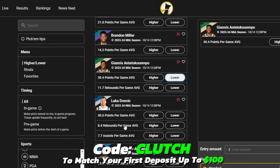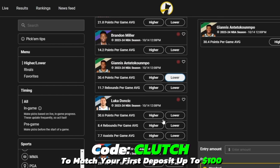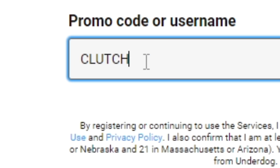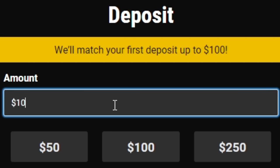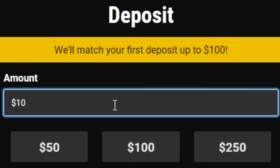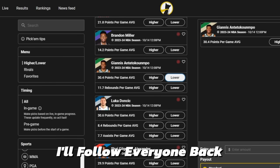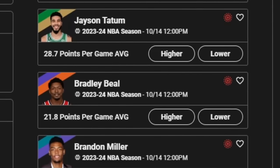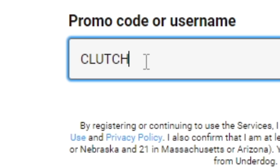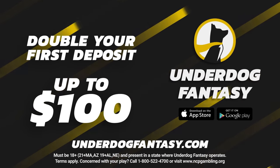Find another player, look at their stat, choose higher or lower, put your entry amount down, and select a payout — it's as simple as that. Sign up using my code CLUTCH to get your first deposit matched up to $100. Your first deposit must be at least $10. Send a screenshot and DM me on Twitter or Instagram with proof and I'll follow everyone back. I post all my picks on Instagram and Twitter, so sign up using code CLUTCH. Underdog will match any deposit up to $100.